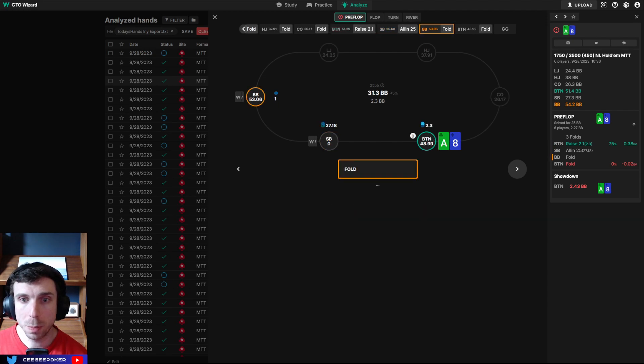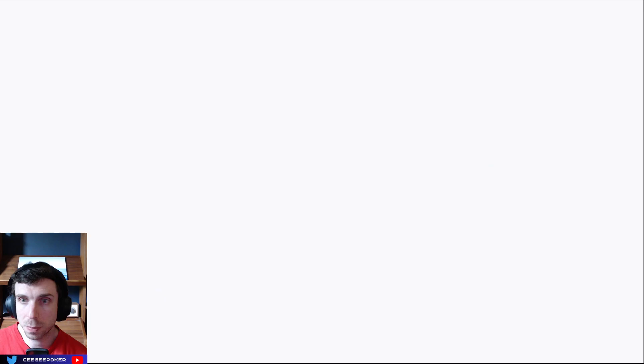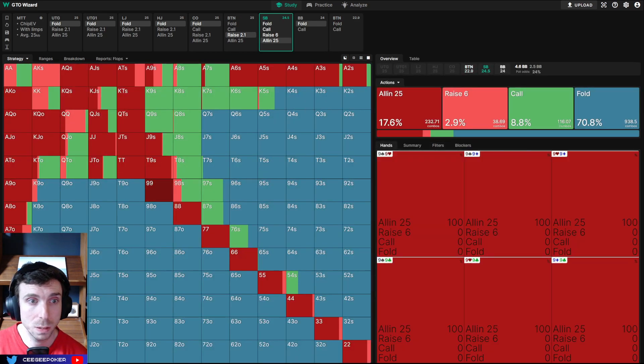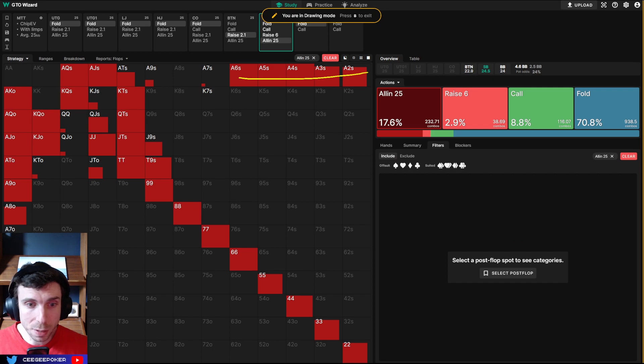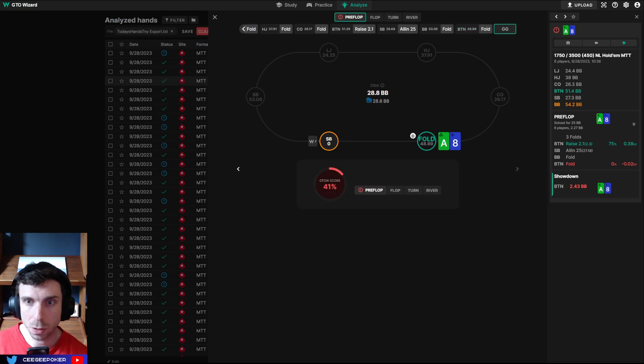Ace-eight offsuit. I open button, get jammed on — I should have called the jam here at 25 bigs. This is just strong enough to call. Small blind should be jamming any pair, any suited connector, any suited broadway, something like jack-nine, jack-ten. Looking at what we dominate or are at least flipping with — ace-eight really is a strong hand for calling there. Look at all the combos that we're in really good shape against. Sometimes it's hard to envision it, but ace-eight is a really strong hand for calling there.